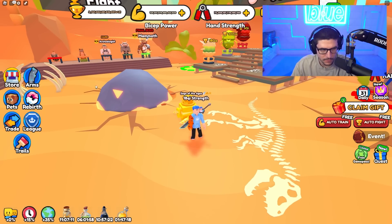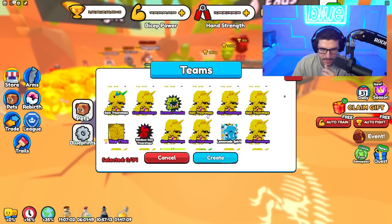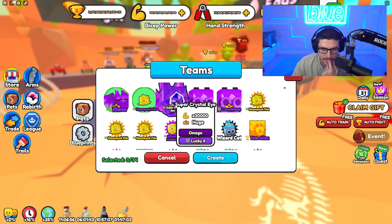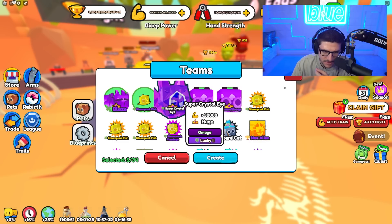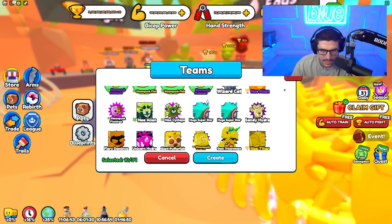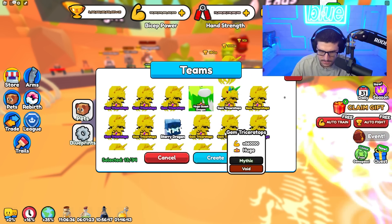The lucky team worked so well that I need to make a new one now — I got so many more lucky pets. I'm gonna delete this lucky team and make a new one. The lucky team thing is where it's at. It's not showing the green selected on the super crystal eye because it's behind the picture, which is kind of weird. We're gonna grab all these guys and now we have an insane squad of lucky pets.